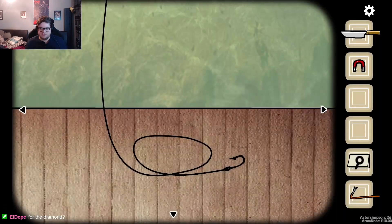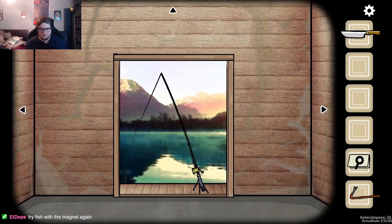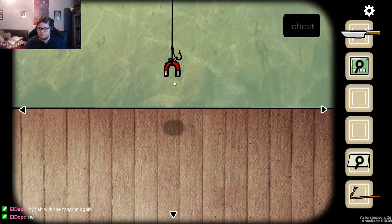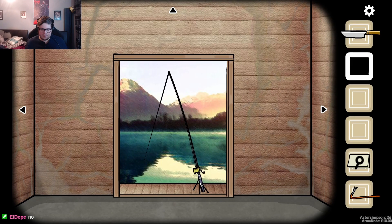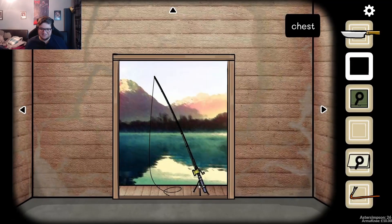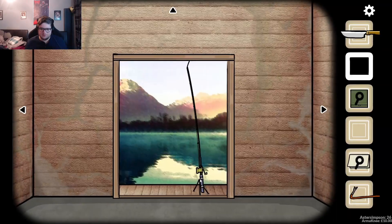Where do we get... Can we fish the diamond? Are diamonds magnetic? We got a chest! We got another chest? Okay. We've expended all of our items.